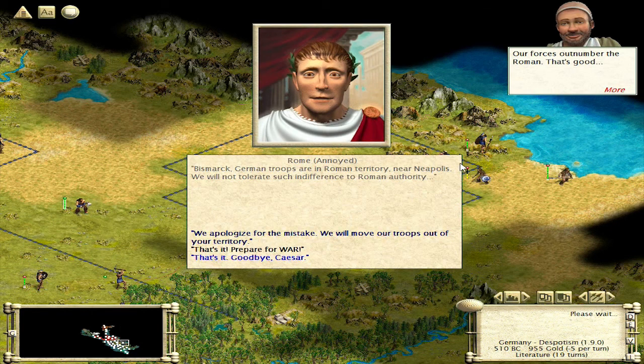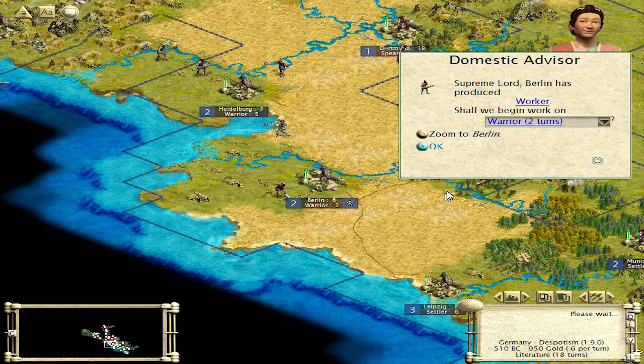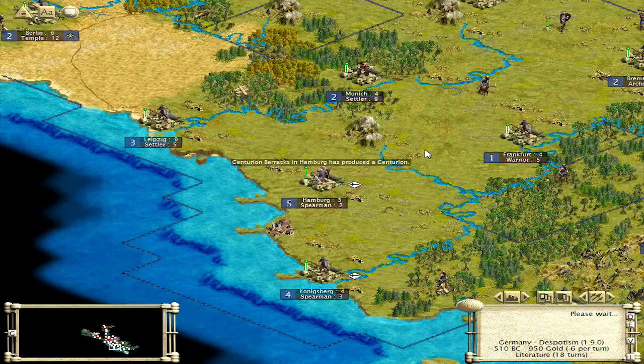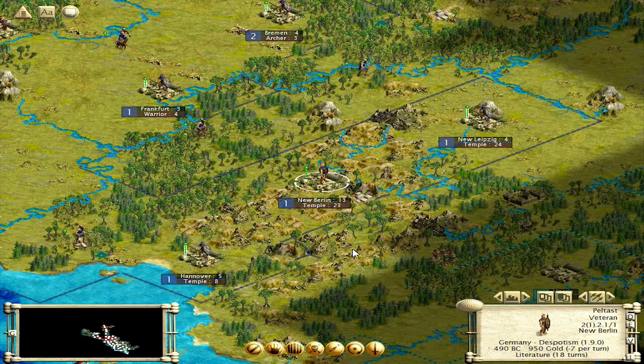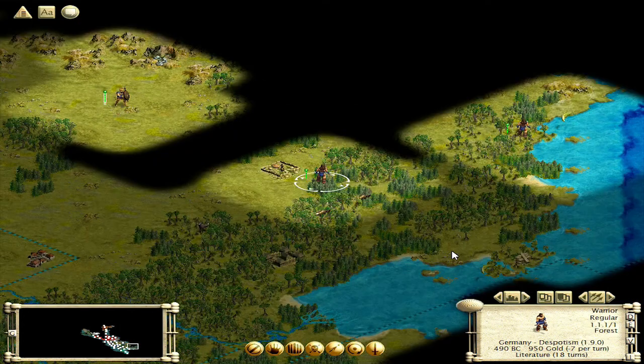Once this city is built over here, we're going to be able to make the same barracks we did with this city over here. We're going to need a temple in here, so let's start with that. This guy's got a worker — I'm going to go to temple. Hopefully we can get that knocked off and then we'll build walls afterwards. You're hunting for barbs down here.